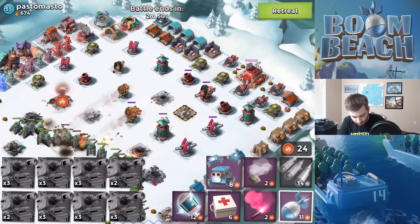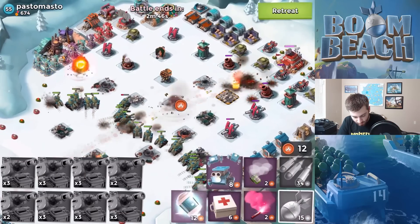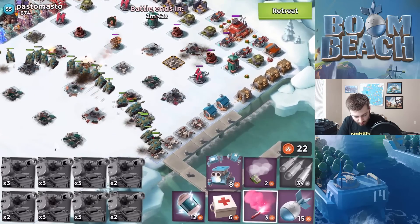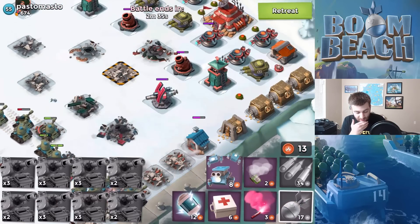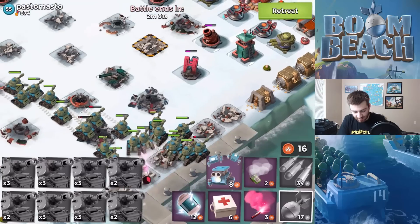We're gonna barrage away this — probably went a little overboard again. With our double artillery shots we're gonna stick to this side because that's more of the HQ side. We don't really need to worry about those cannons and boom cannons. We need to worry about this cannon up here — and I said cannon like seven times in a row.